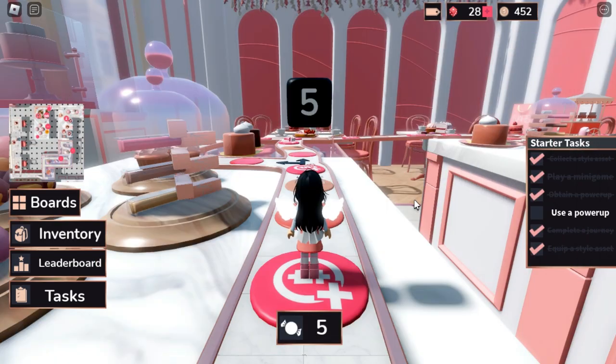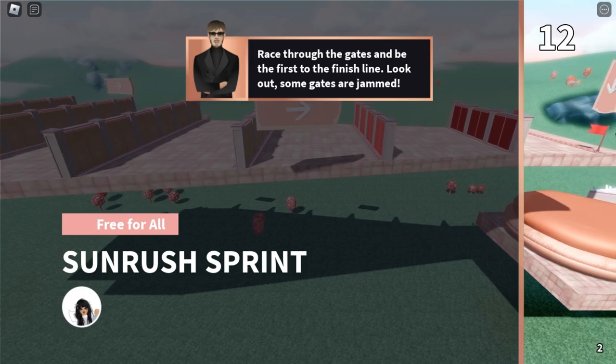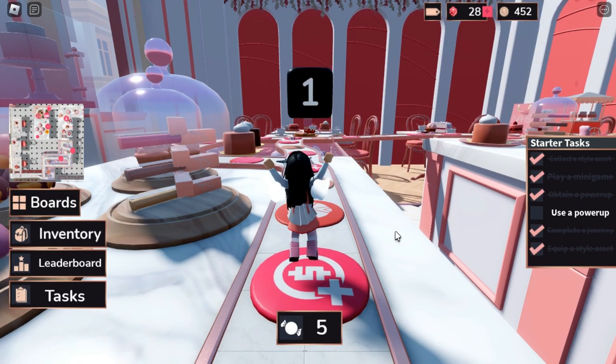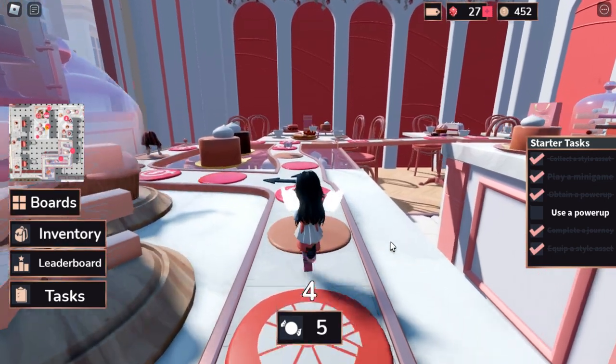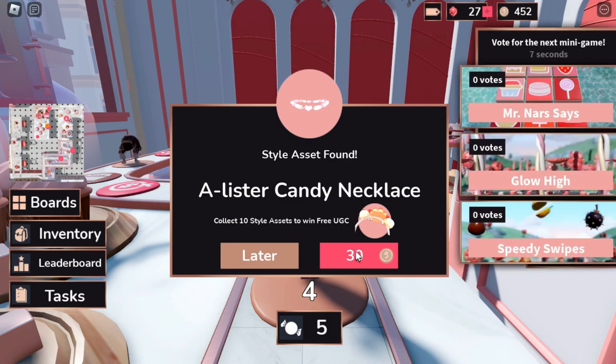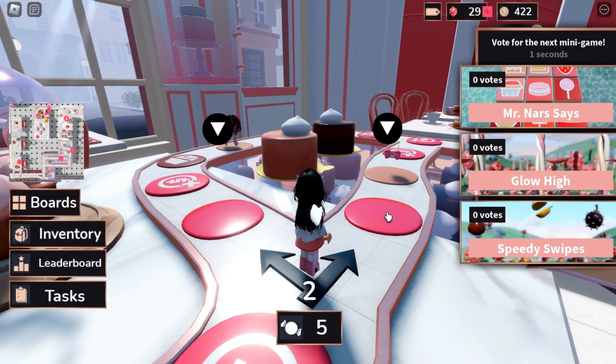To progress through this board we need to press spacebar on your keyboard if you're on computer. I'm not sure about mobile but I'm pretty sure it will show you an option to move. Press spacebar and it will roll a random number. We got one of the assets right here — it says we need to collect 10. We do need coins to actually buy these assets so you should definitely collect them through the mini games. Let's go ahead and buy that.